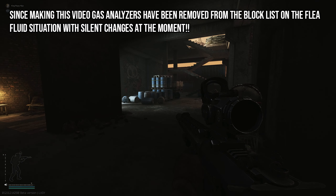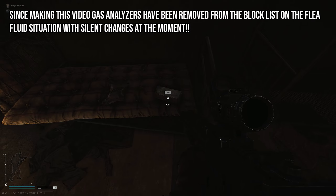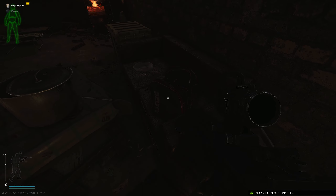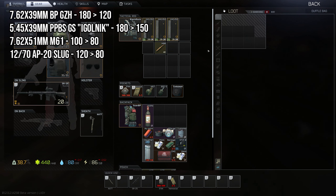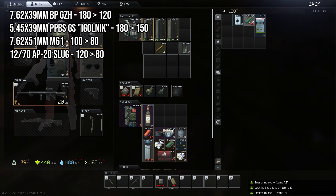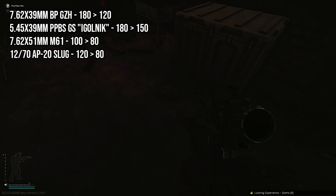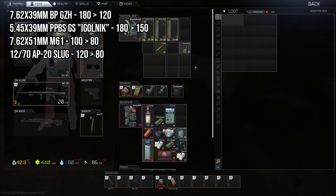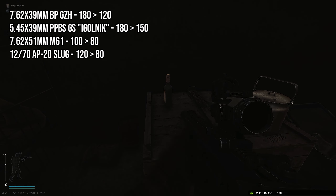Looking at the crafts that have been nerfed — these are for ammunition. First, the 762 BP rounds have been reduced from 180 craftable rounds down to 120. The PPBS GS Zhelonik has been nerfed from 180 rounds down to 150 rounds. The M61s have been reduced from 100 down to 80, and the AP20 slugs for shotguns have been reduced from 120 down to 80.